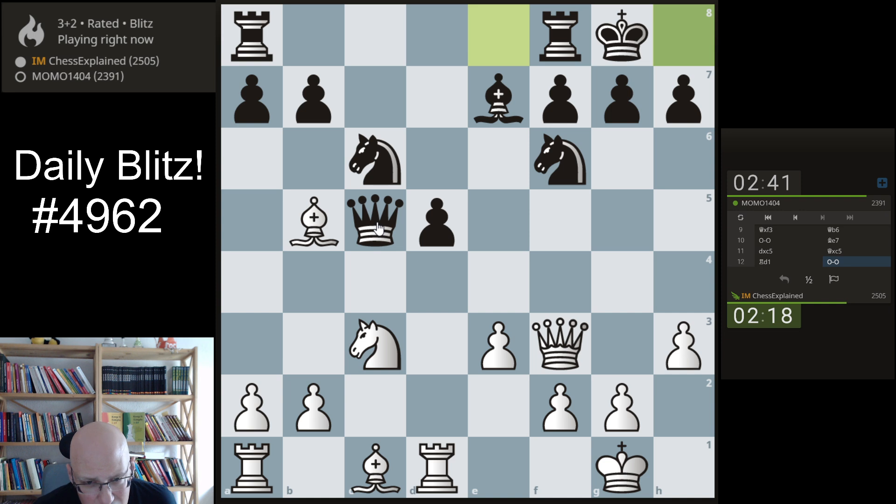He somehow has queen takes, yeah. Queen takes b5. Interesting. I could try to put this bishop to b3 to put more pressure on the pawn.